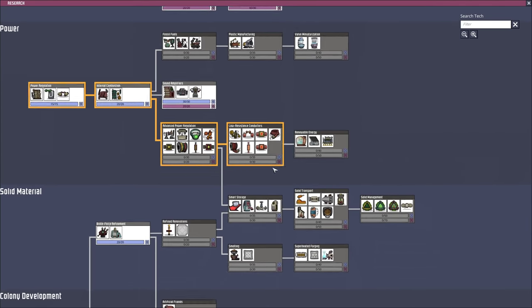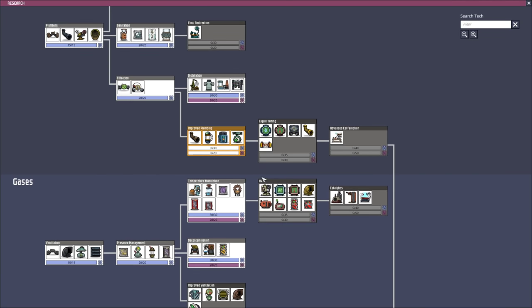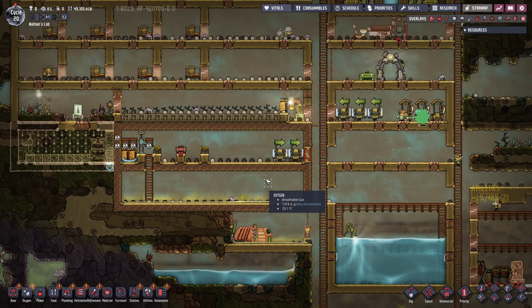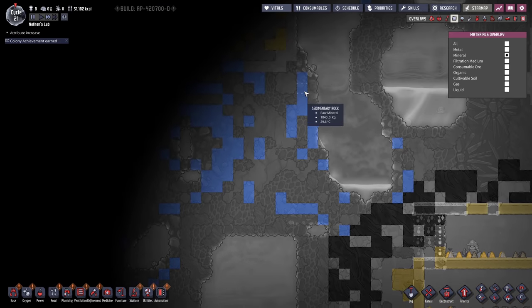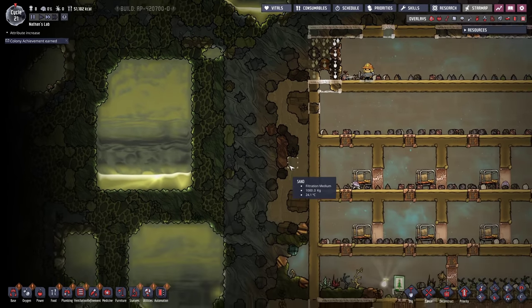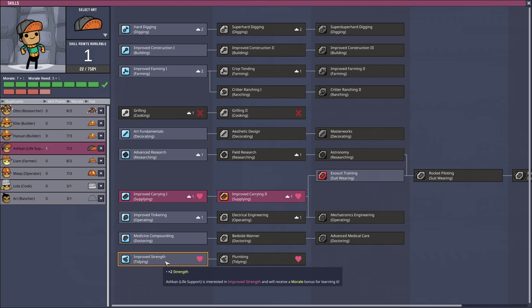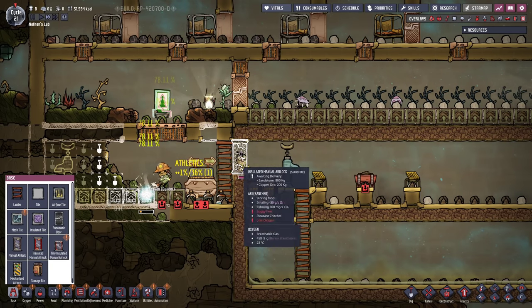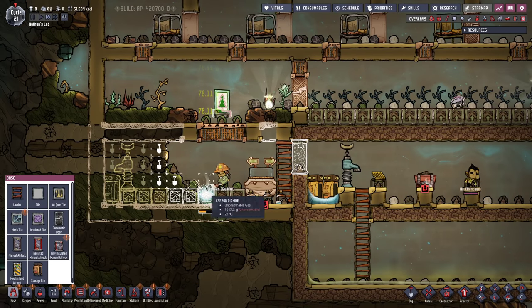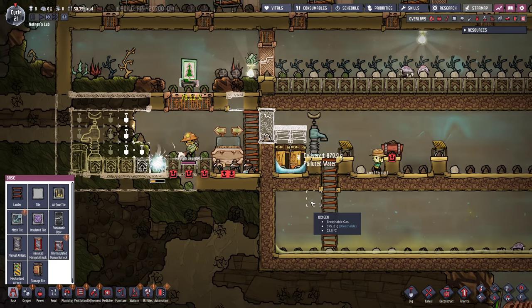Let's maybe get into the next research, which is going to be a liquid reservoir. I can use that in order to purify the germy water - something we definitely want. We first have to dig into a slime biome in order to get all the sedimentary rock. That is not necessarily bad news, it just means we need to get prepared. Another skill point for Ashcan - we're gonna go directly into improved strength, increasing his tidying speed and carrying capacity even more. I'm also gonna install an insulated manual airlock in order to get into this room, and we're actually gonna make a little staircase with ladders so they don't have to walk through the water.